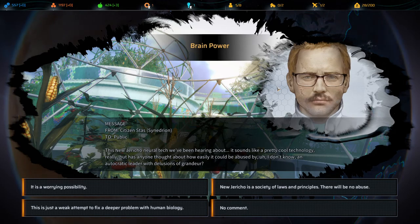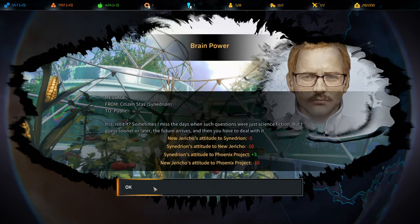This New Jericho neural tech sounds like pretty cool technology, but has anyone thought about how easily it could be abused by an autocratic leader with delusions of grandeur? New Jericho is a society of laws and principles — there will be no abuse. It's concerning. Sometimes I miss the days when such questions were just science fiction. But sooner or later the future arrives and you have to deal with it. Synedrion likes me more, but New Jericho likes me less. Wait, this was a private message — I thought we had something special here, and you just go tell everyone I have concerns.